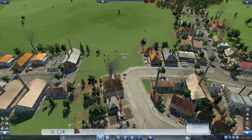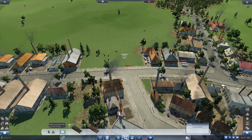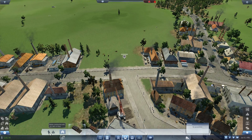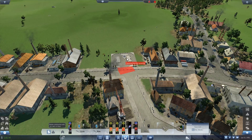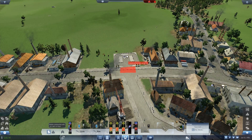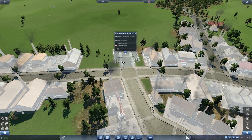Bulldoze — yes. Then we put the road back in and you shouldn't have any complaints. Then I go and put the depot back in. Construction not possible — you were possible earlier! Game, stop lagging out. I don't understand why my game's being stupid. It says it's possible. There we go.